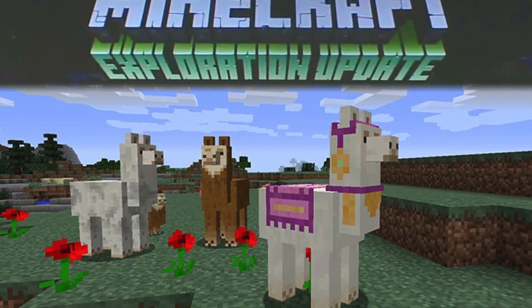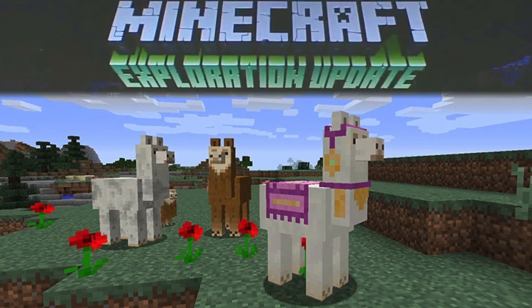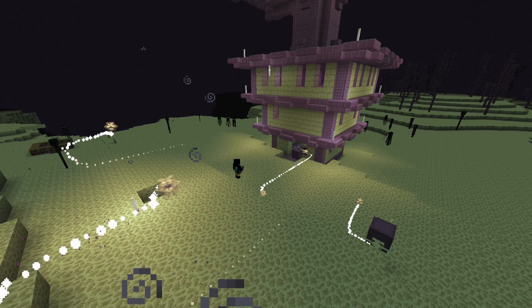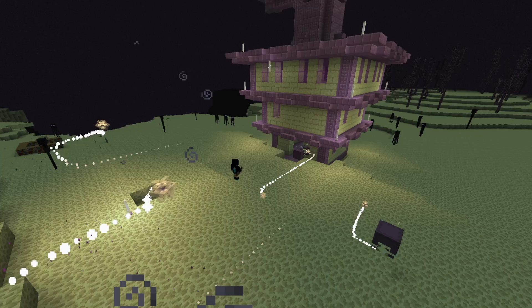The Exploration Map helps you detect ocean monuments and the new structure in this game. The Woodland Mansion is a mansion found in roofed forests, which contains three floors.